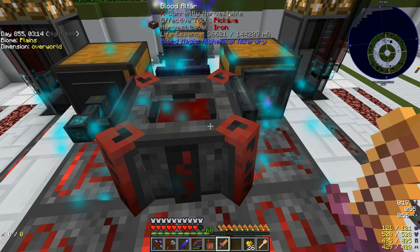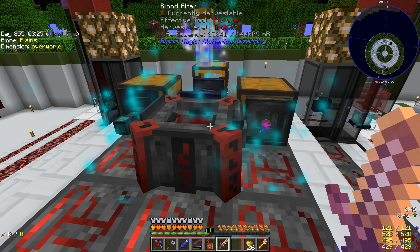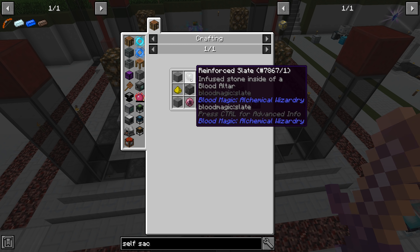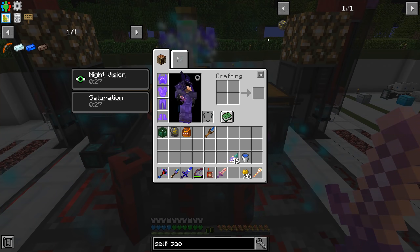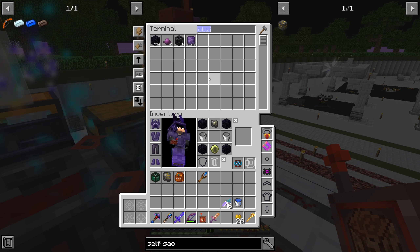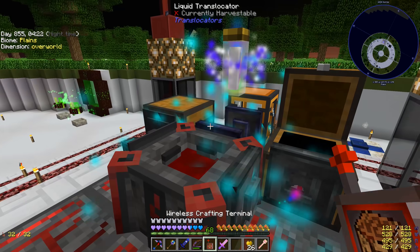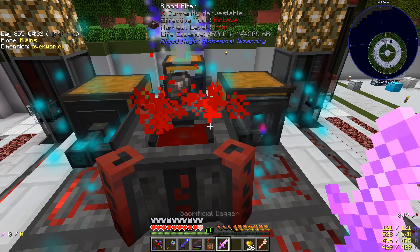Right-clicking the dagger we go from 11 to 36 buckets, so about 25 buckets per use - it's good but definitely can be a lot better. We're going to want to put some self-sacrifice runes in. Each rune requires a reinforced slate and a blank rune. It might be worth doing all 28 of them as self-sacrifice. I'm going to make 28 reinforced slates - essentially we want imbued slates going all the way up to reinforced. I'll just set the filter to reinforced and keep filling the altar.